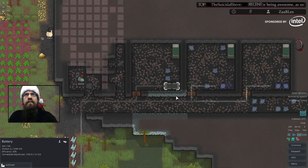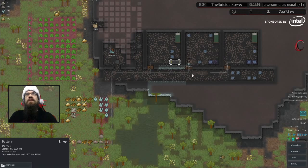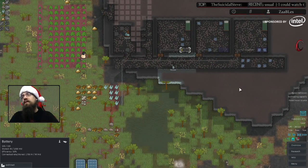Now you can see the battery, which is connected to the network, is now charging up. The goal is to have a bunch of maxed batteries before it turns night, and that way everything will be powered throughout the evening.